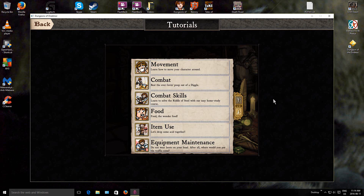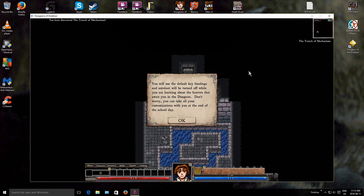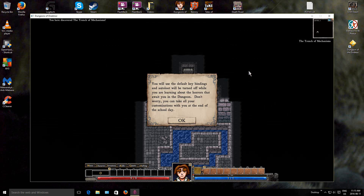Alright, so you've got the tutorial options here. Movement - learn how to move your character around. Combat - beat every ever-loving poopout diggle. Combat skills - learn how to sell the real steel with our easy home study course. Food - food to wonder food. Item use - let's drop some acid together. And equipment maintenance - do not wear boots on your head. After all, where would you put the traffic cone? You will use the default key bindings, and all loot will be turned off while you are learning about the horrors that await you in a dungeon. You can take all your customizations with you at the end of the school day.